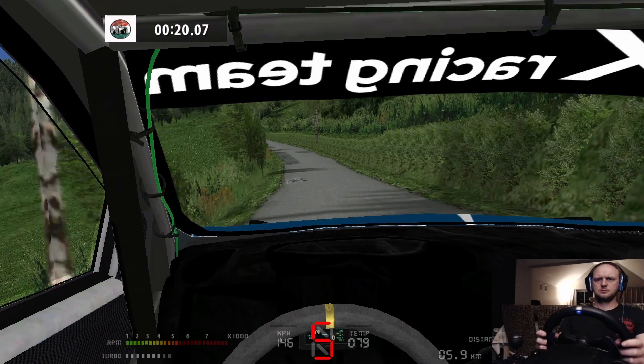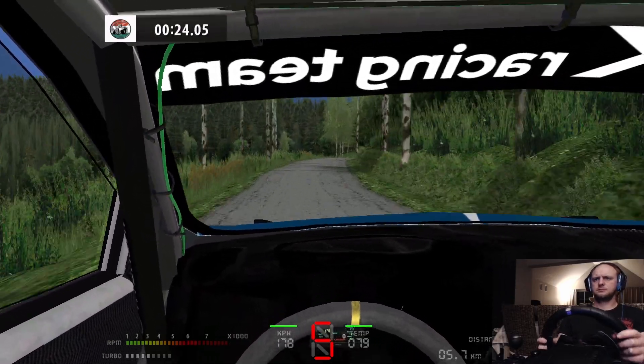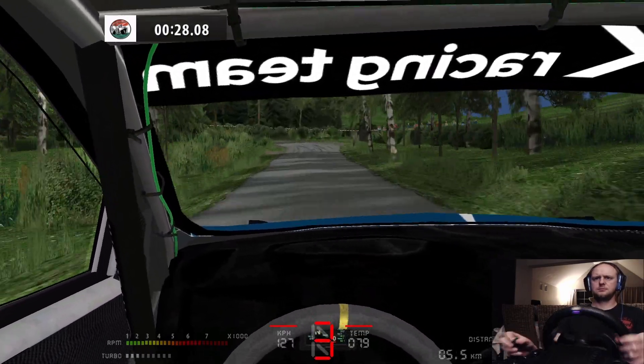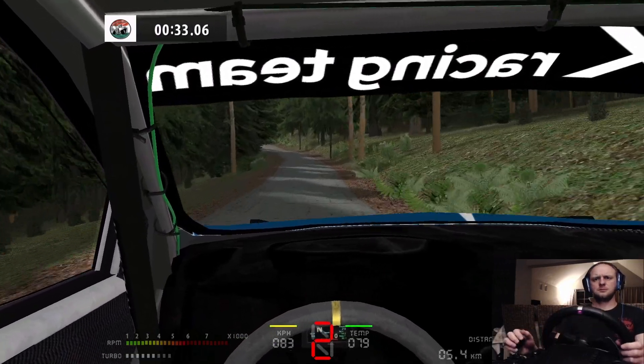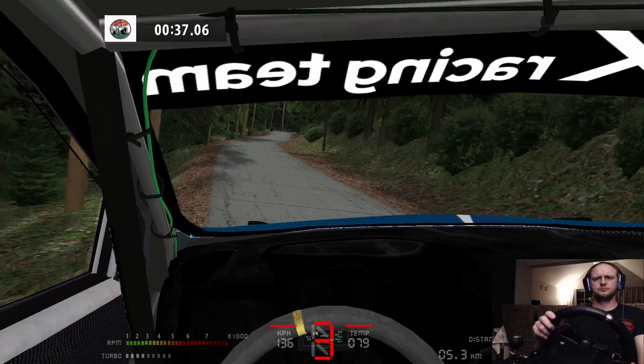Six right, 250. Triple caution, square left 170, five left into over crest, stay left 140. Double caution, two right into careful bump, 200.